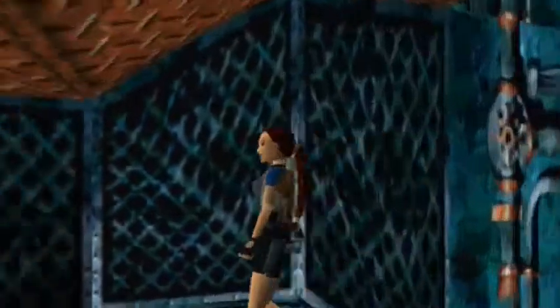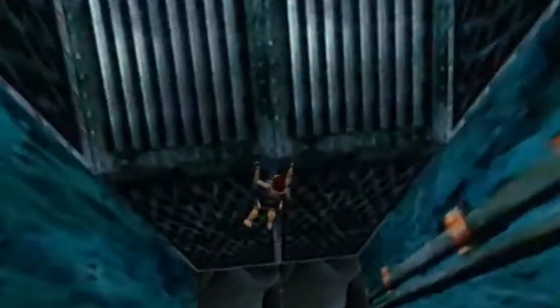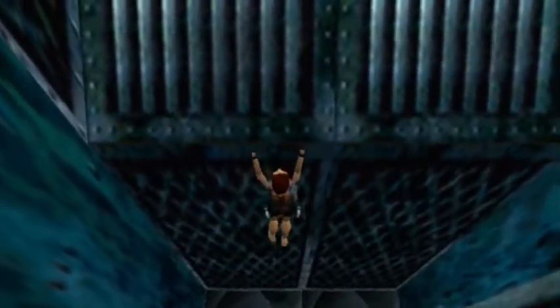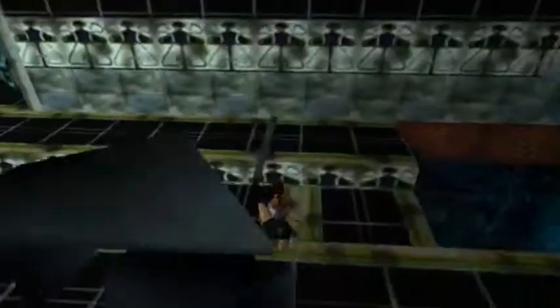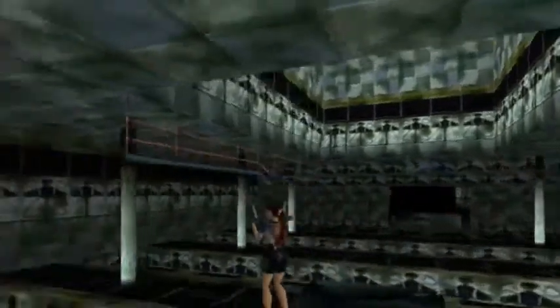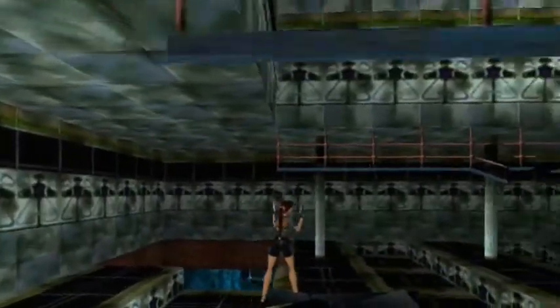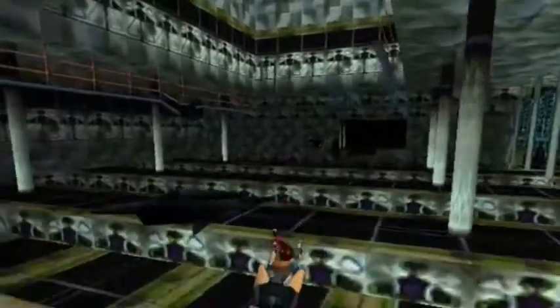Now we need to get down into the main room. You can see there are breakable tiles there. Once we drop down into that room it basically leads us to three routes — one leads to the set of burners that we need to turn off with the circuit breakers, but we can't do anything in that room yet. I'll show that off a little bit later on. This level is so long that it can be really difficult to know what you're supposed to do at any given time.